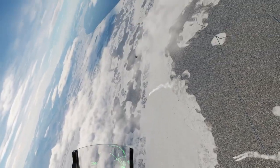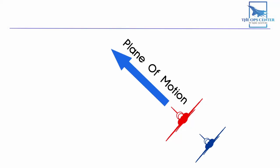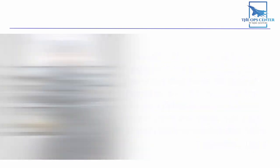Not only is it updating the game plan, but the AI is now more likely to go out of plane. What I'm talking about is the plane of motion, or the two-dimensional space that both fighters circle within during a dogfight. When you get sucked into a fight in this single plane of motion, you enter something referred to as a rat race by famed fighter pilot Robin Olds. As he described it, the thing degenerates into an exhibition of all the things you should not do in air-to-air combat. People try to out-turn each other and start flying slower and slower and get lower and lower — that's the best way to get knocked down. Not only is it bad tactically, but I also found it to be really boring, and it looks like the dev team agreed.